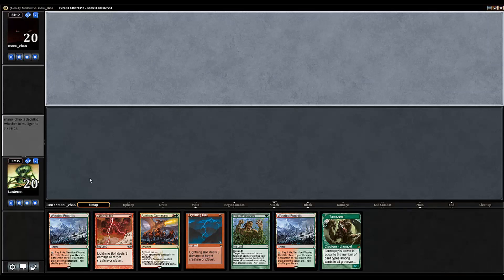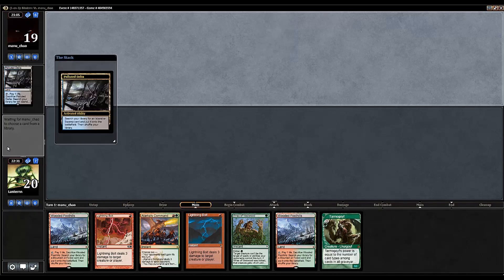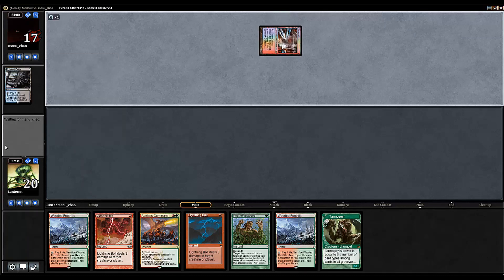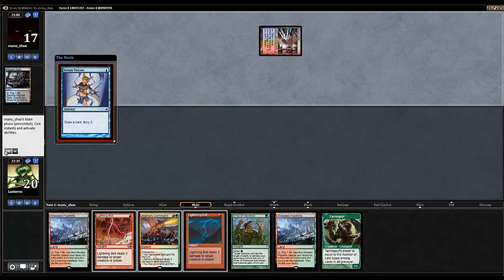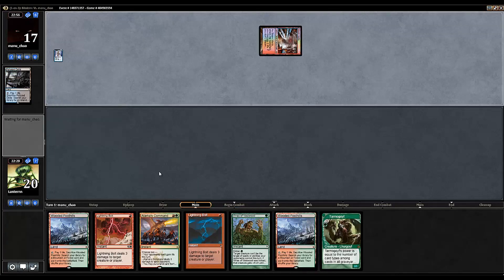Seems like a keepable hand - yeah, I can keep this. The hope is that he plays something like Serum Visions. Serum Visions - just like we said. And that'll make sure that Tarmogoyf is big enough not to be burned out. If you guys don't know, Tarmogoyf, immediately upon trying to play a burn spell, would be 4 toughness and would not die.